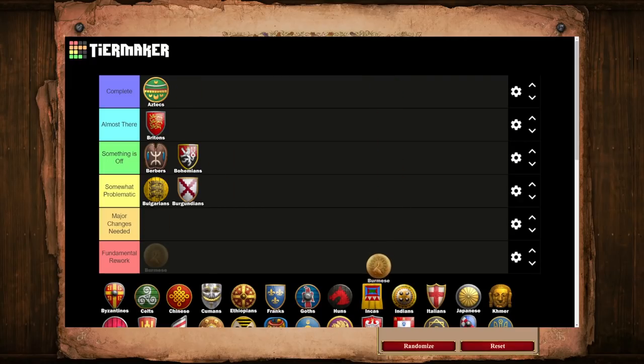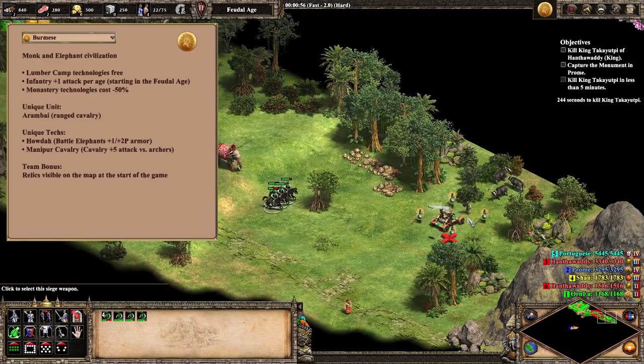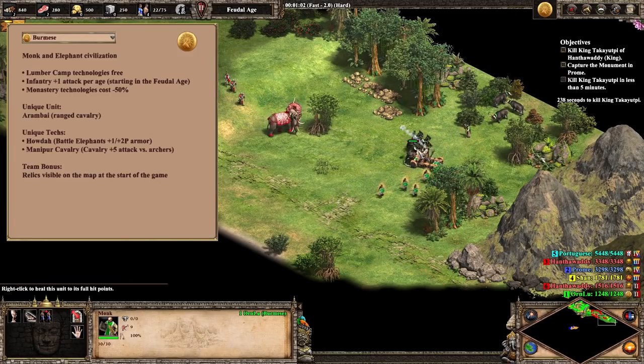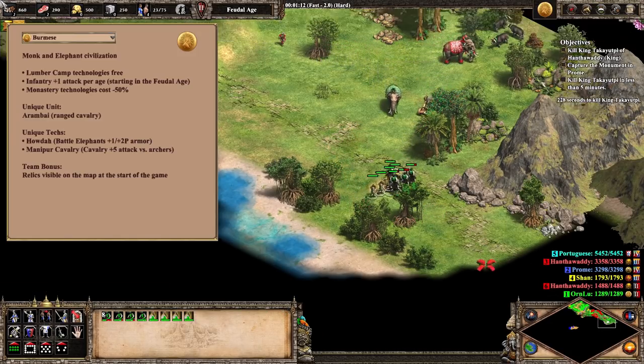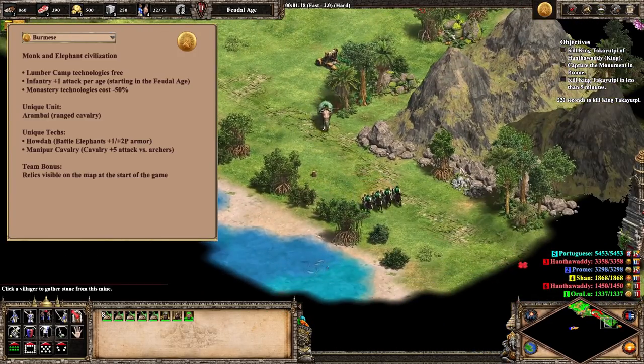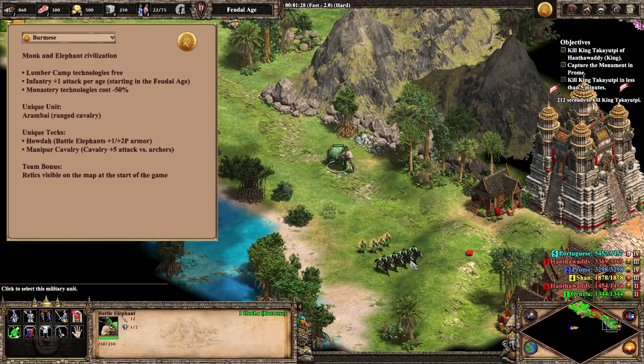We now turn to the Burmese, who will be our first entry from the Rise of the Rajas expansion and unfortunately also our first civ that goes into the Major Changes Needed tier. Burmese have always been a bit of a problem child when it comes to both balance and design. Conceptually, the Burmese are identified as an elephant and monk civ, and although that kinda works on some levels, it's not really enough, as both monks and elephants are situational units. The Burmese are an excellent monk civ with their discounted techs and their team bonus, but the whole elephant thing is kinda eh.